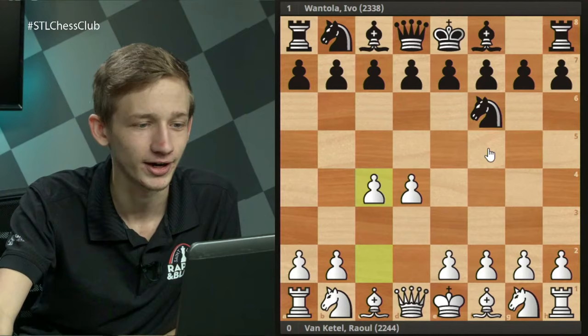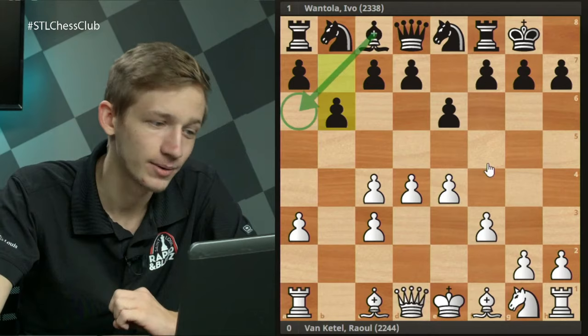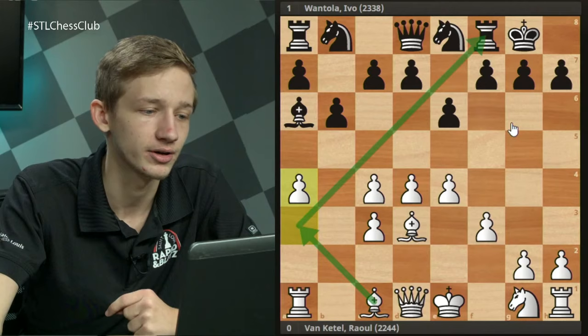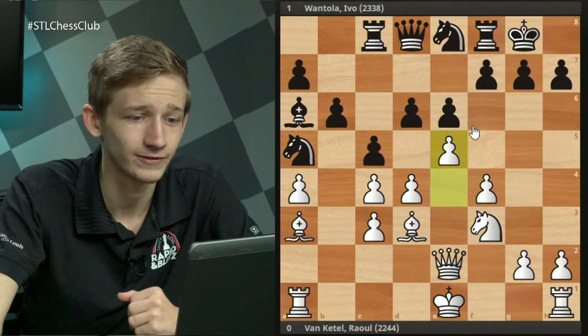Let's move on to our next game between Raul Vant Katel and Ivo Wantola. Again not super GMs, but instructive nonetheless. Once again: all the same opening moves, Ne8, e4, b6, Bd3, Ba6. We play a4 — our big idea. Now we see the move c5 being introduced — a move I struggled to find a good line against. We have Nc6 by Black, and now surprise idea number two is coming.